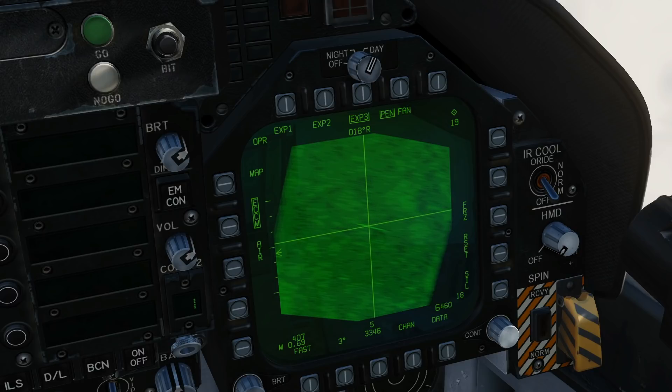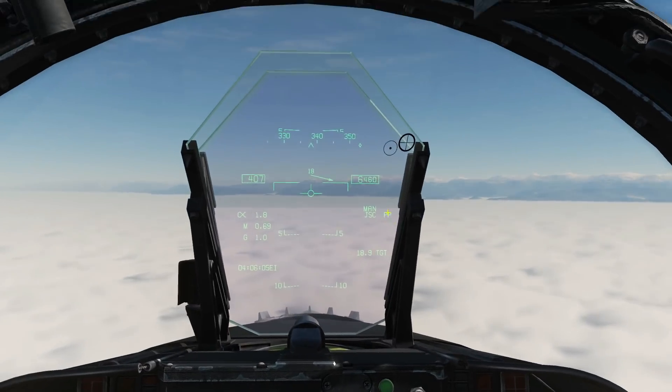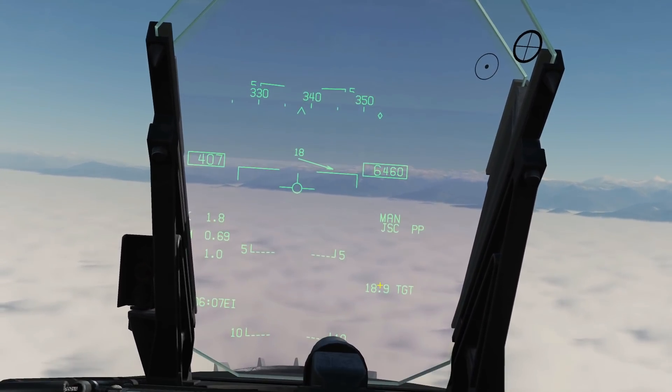Press and hold TDC depress and use the TDC slew keys to move the cursor onto the object, or the center of the object as best we can — there. Release. That's a target point cross created, and we can confirm that because we now have a target 18.9 nautical miles away.